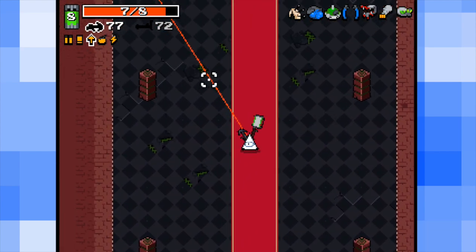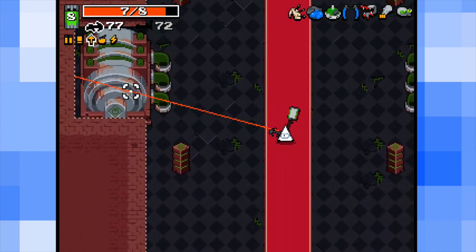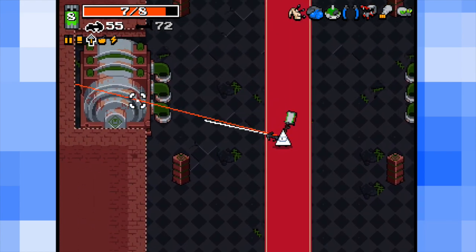Basically, there's a new system of looping where there's these canister things, and you can like shoot at them. I don't really know what they do.